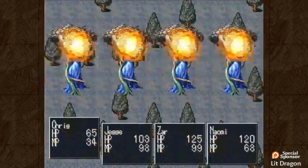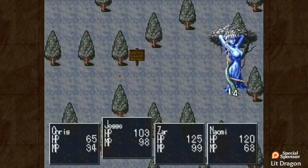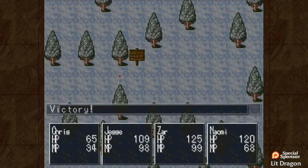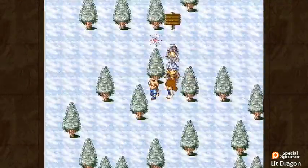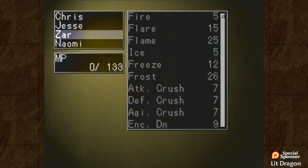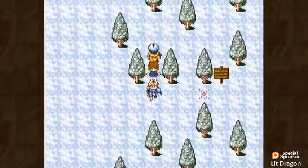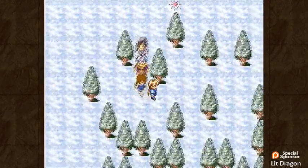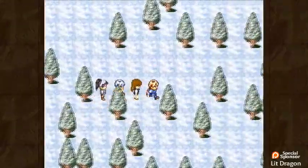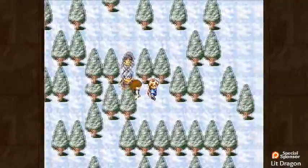Encounter Down only disappears after so many steps and when you transition to another map. This place does not seem like a place where we'll be transitioning to another map. By the way, I find it ironic that this place is called Treasure Way, because this seems like a place where you would lose your way. Use all the encounter downs and then a couple magic potions just in case it runs out before we're done here. Let's go about this far down and we'll just kind of zigzag along here. There was that treasure.